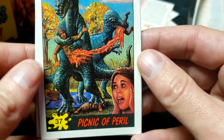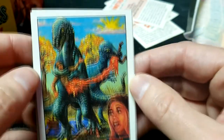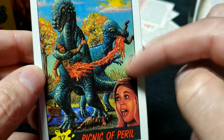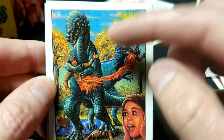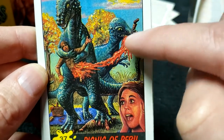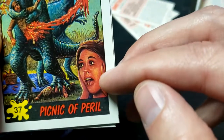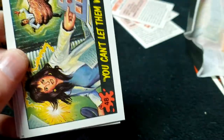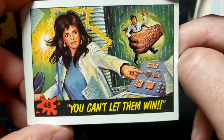Picnic of Peril — oh, that is a perilous picnic! I like the dinosaurs because they kind of look like that old style from the old claymation movies. One dinosaur is ripping this guy right in half — is he stealing it from this one or is this one stealing it from the other? My picnic is ruined. Number 37. Still no duplicates — that's good news.